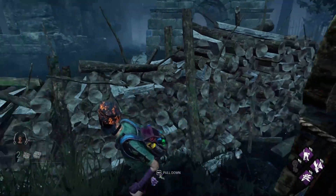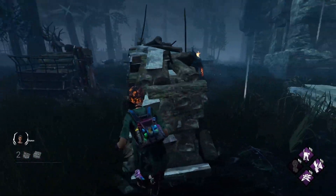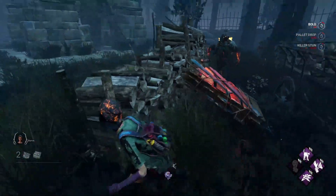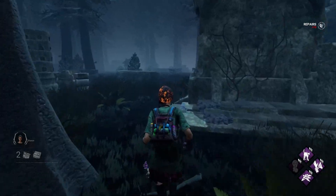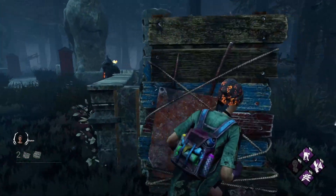One of the biggest counters to Wraith is long loops, as he cannot easily uncloak and cloak to catch up on you, minus if he has strong add-ons. Also, it's smart to consistently look around and try to spot his cloaked body, which allows you to put distance between the two of you, or even use objects, vaults, pallets — anything.